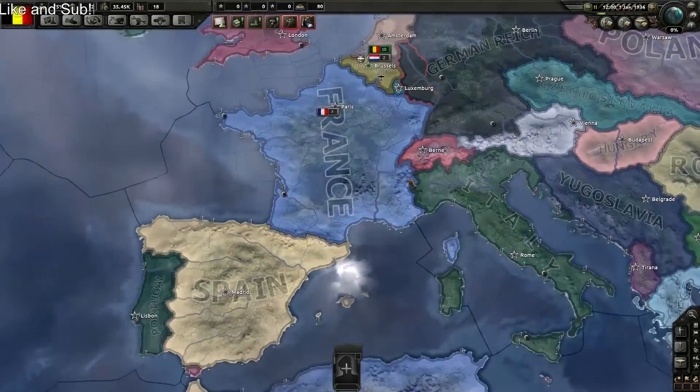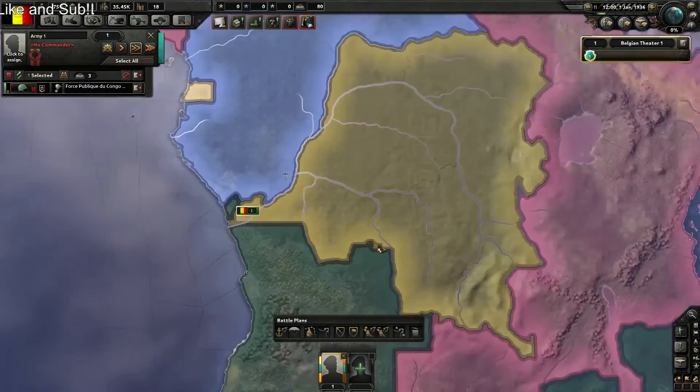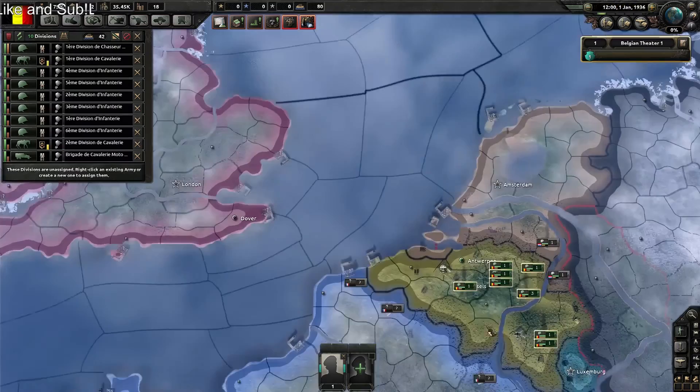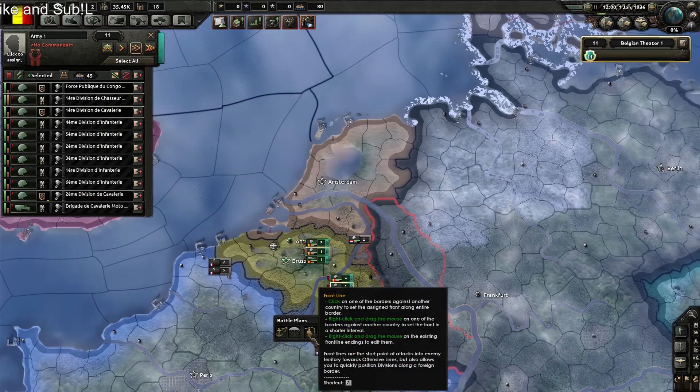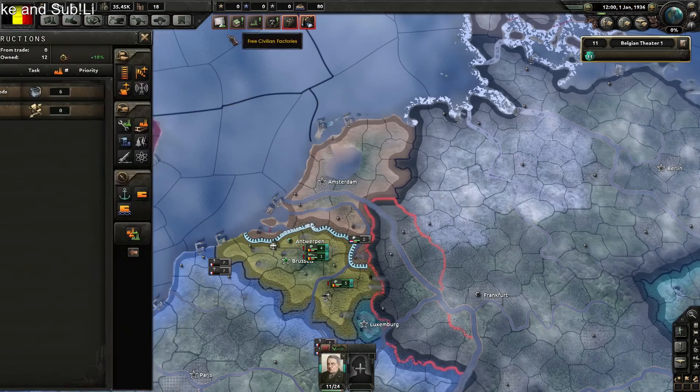Hello, the Fiery Phoenix back here again today for another episode of Hearts of Iron 4. We're back and we're playing as Belgium. The first thing I need to do is grab all my units and convert these useless units into normal infantry and put them on the front with a general in charge.